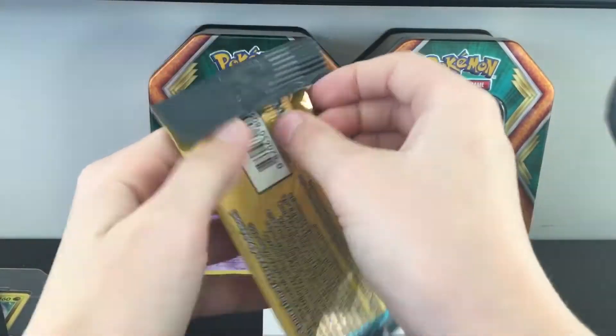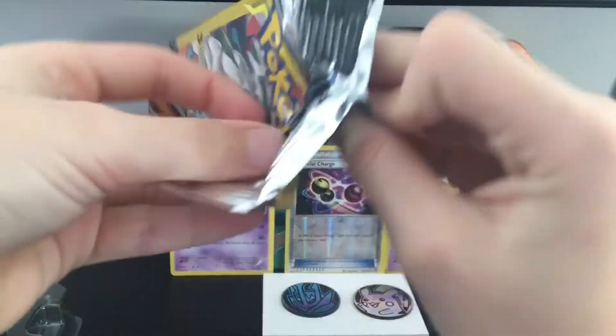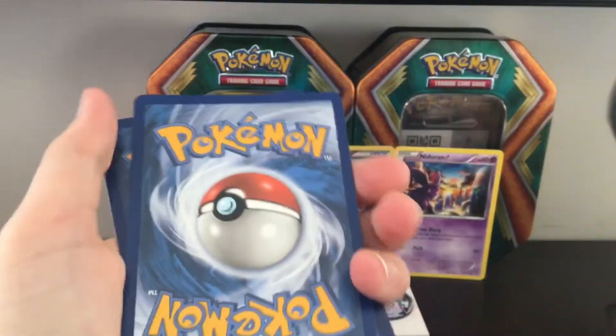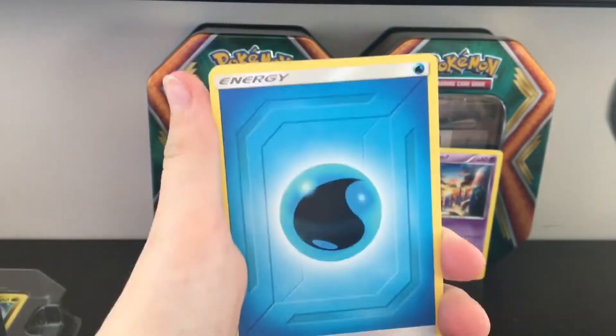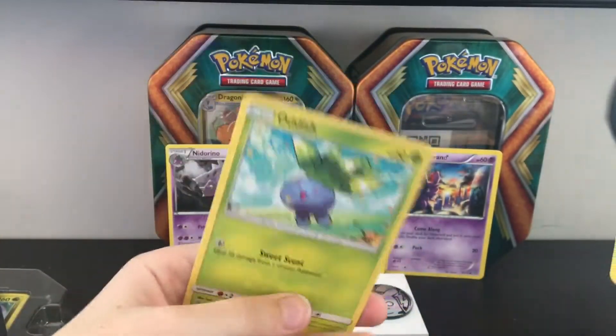We're going to start with the Cosmic Eclipse. I think I've heard of those. Here we go. Move this top card, swap these two. Got Trapinch, a Water Energy, and Audino. I like Audino.